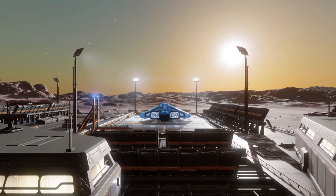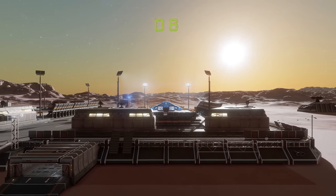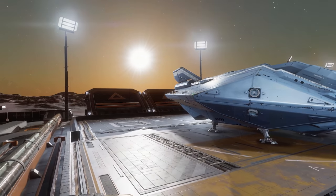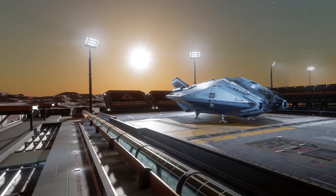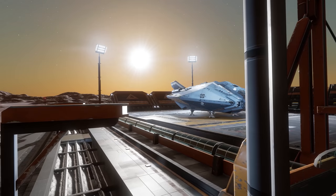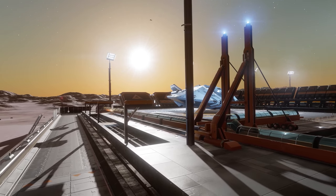And the final big headliner — again much requested by the community — fleet carriers are getting on-foot interior spaces. We don't know any further details at this moment. All Arthur did say is that they have tested hyperspace jumping with other commanders on board and it worked. That would seem to be a minimum requirement, the secondary requirement being that none of the commanders were inside out when the carrier arrived at its destination.